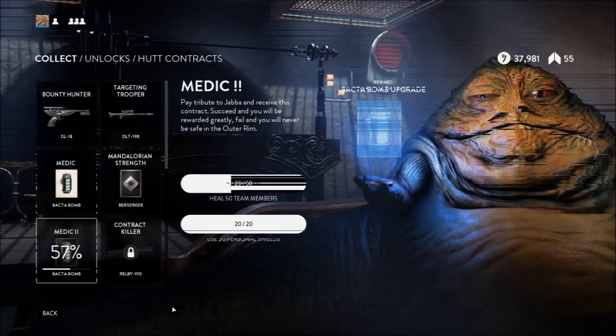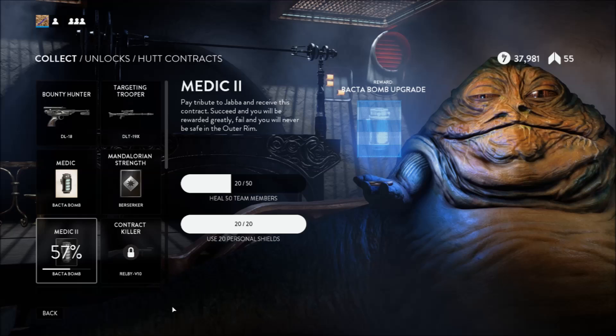To upgrade it you need to pay 8,000 credits, heal 50 team members, and use 20 personal shields — which isn't incredibly hard.